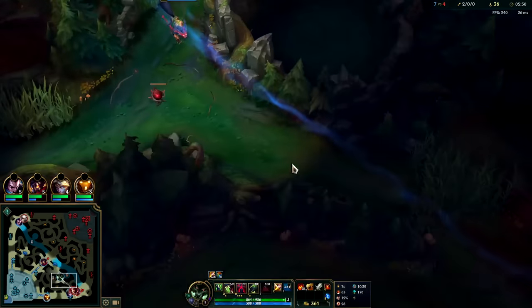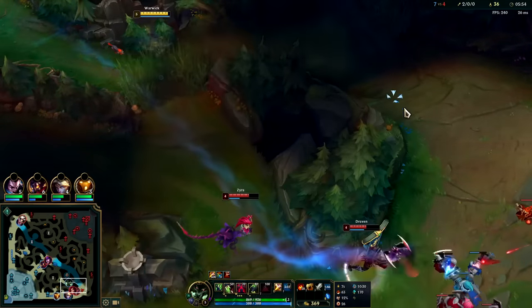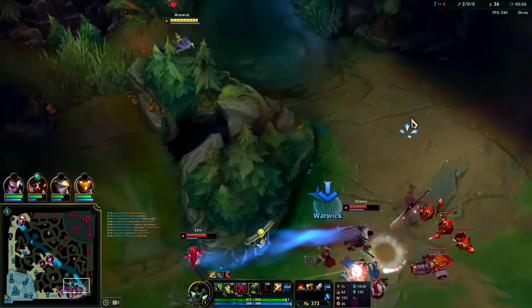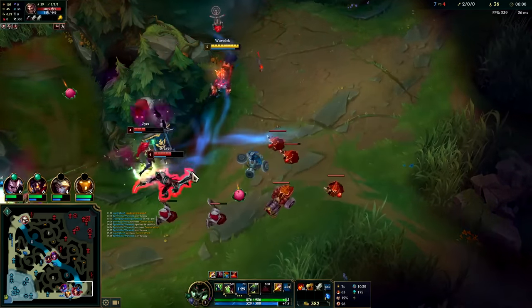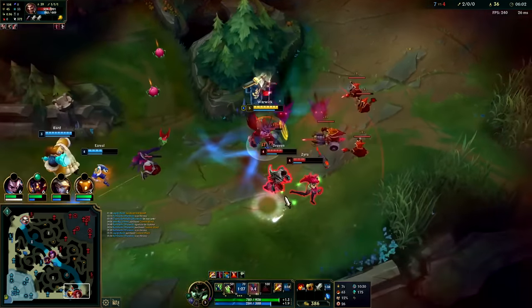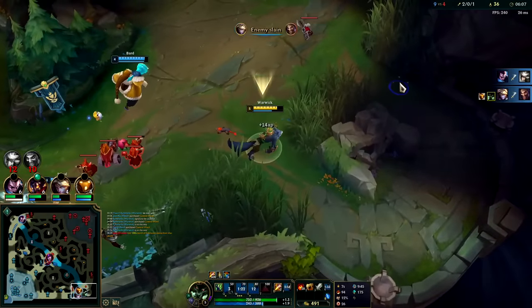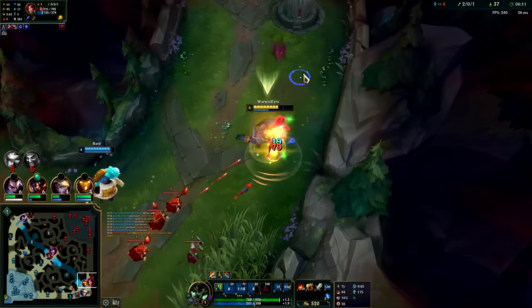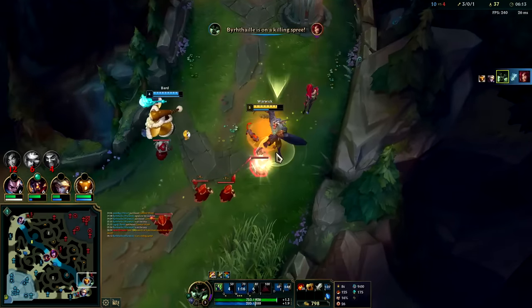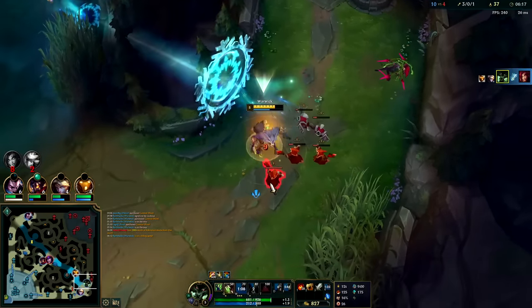Ezreal's doing pretty good man, he's putting out a lot of damage. Zyra — no snare here. I'll pop W on Draven's head, she has no snare. We get the Q attachment to fear — I should have sped up into her. We Q in behind, auto auto auto — very nice nice nice.